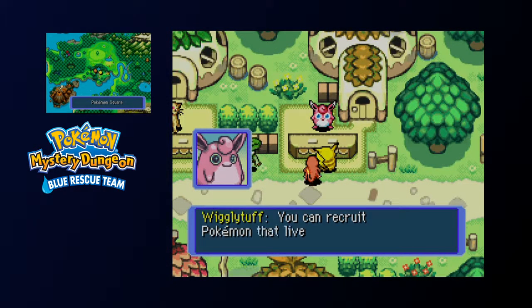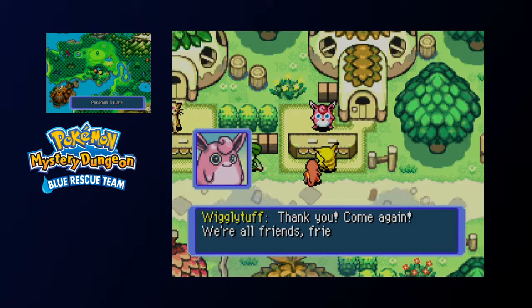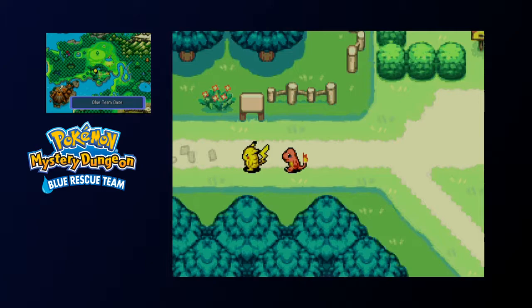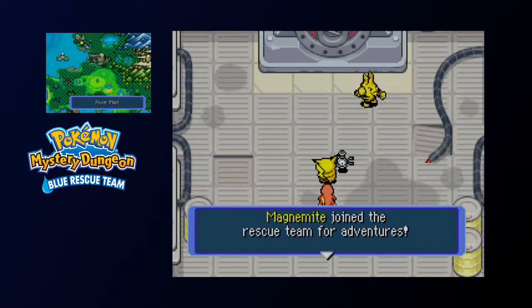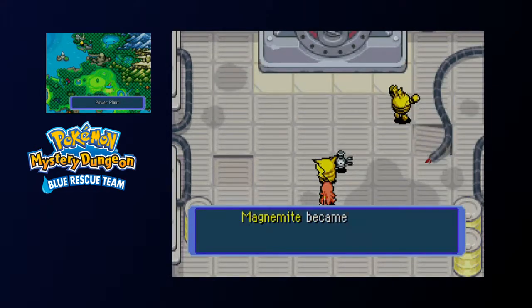Step two to unlocking our next thing would be to go to Solar Cave, which is the place we unlocked last episode. Now we're going to need, as our leader, a Pokemon that can travel across water. Magnemite — you're our best choice, actually. And as Charmander explained yesterday, we can make them the leader so we get to control them.